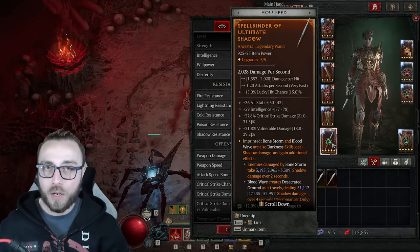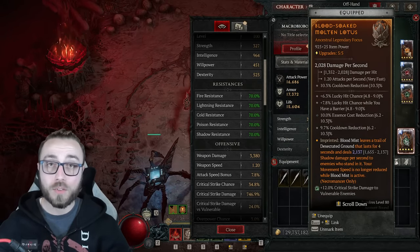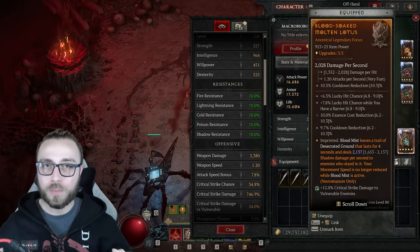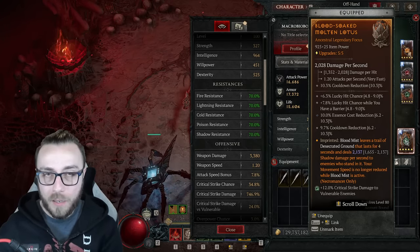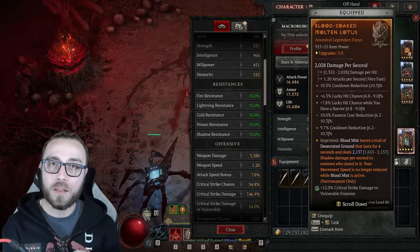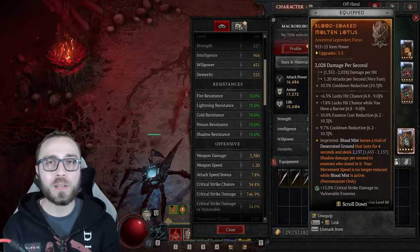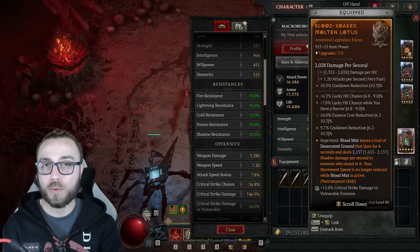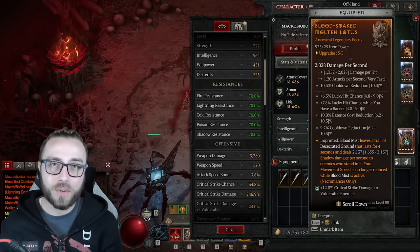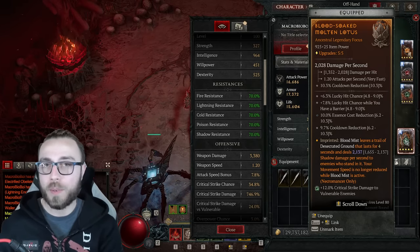For the offhand, you can use a Lidless Wall, but that means dropping Blood Soaked — and Blood Soaked is how we proc XFalls a huge number of additional times, stack shadow damage, and make this the ridiculously fast-moving build you're seeing in the gameplay. Please do not ignore Blood Soaked. We're going with a focus for cooldown reduction. For stats we want lucky hit chance, lucky hit chance with barrier, and cooldown reduction. While I have essence cost reduction here, I'd actually prefer critical strike chance, since with that I could swap one Book of the Dead sacrifice — but essence cost reduction is always great for minimizing how often we cast Corpse Explosion to get resources back from spamming Blight.